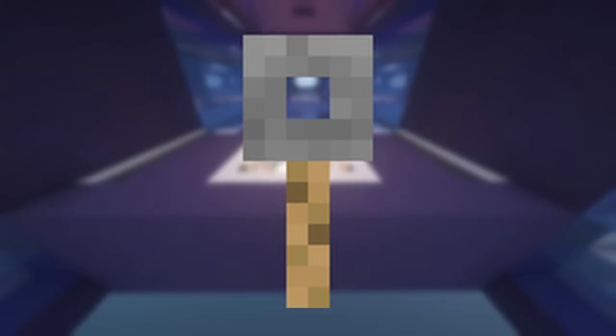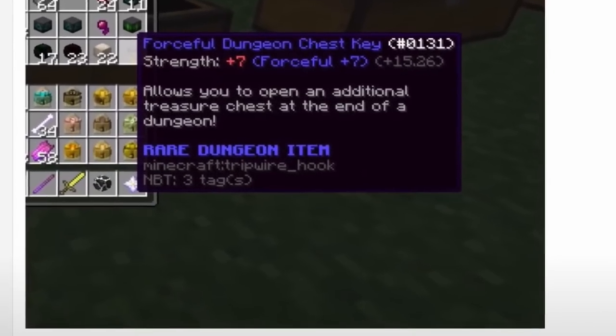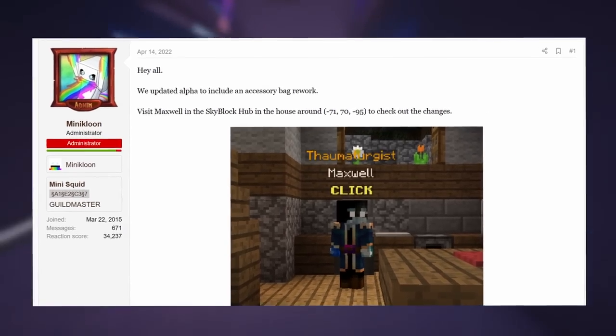In the first few minutes after the dungeon key released, people were able to reforge it like a talisman, giving the key stat bonuses — which would actually make this item useful. This item was unfortunately patched on the release of the new accessory bag system, but it was fun while it lasted.